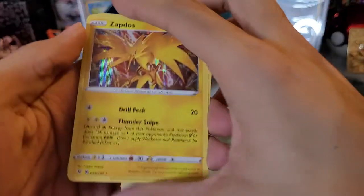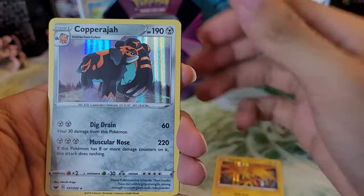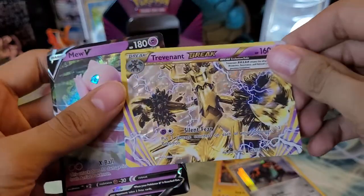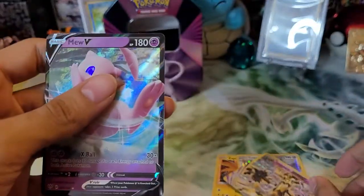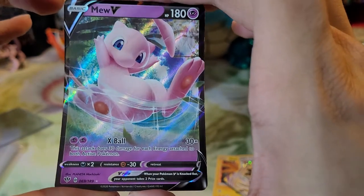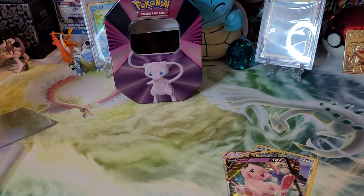Let's take a look at our pulls: we have a Zapdos holo, Copperajah holo, Trevenant Break, and a V — I think this is a V reprint from Darkness Ablaze actually. Not too bad! Alright guys, if you like the video hit the like button, subscribe for more content, and take care. Goodbye!